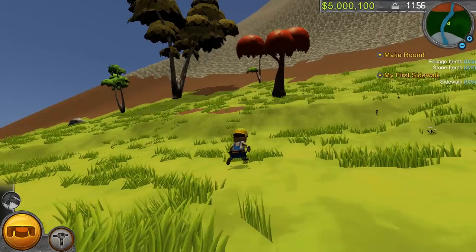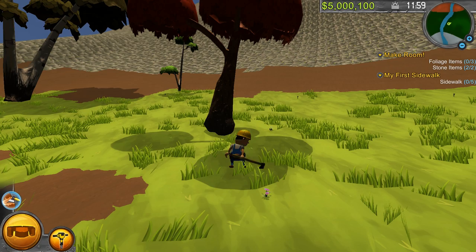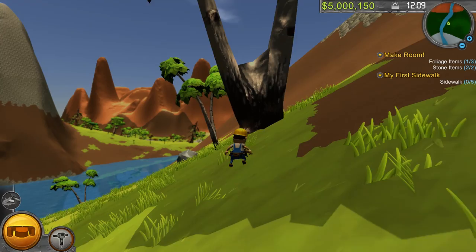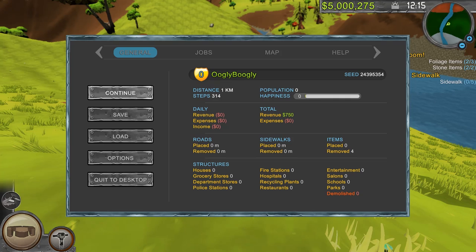Now we need some foliage. I'm assuming we're going to need the grass maybe, or the trees perhaps. Let's go ahead and take out the axe. One shot, one kill. Look at all those leaves — those leaves are homeless now. They lived in a tree. That's a big tree. I absolutely want to chop this one down too. One hit, boys. Gorgeous.